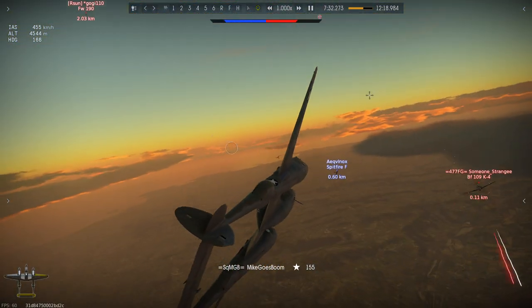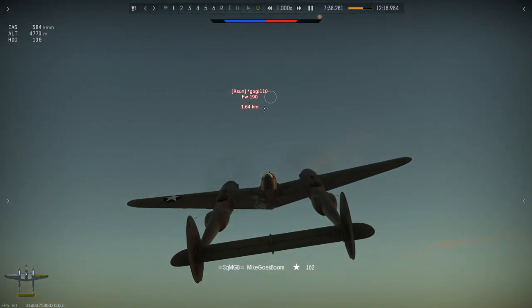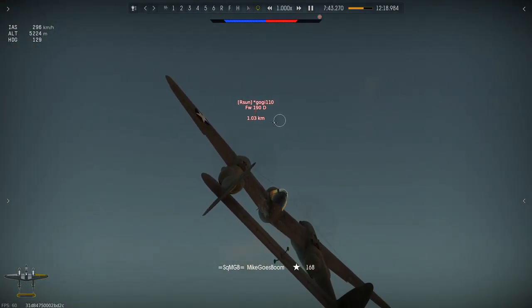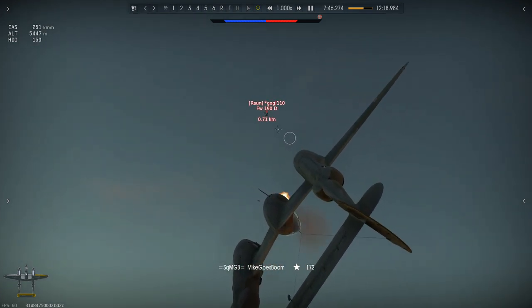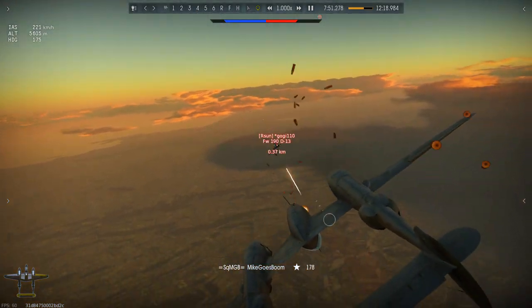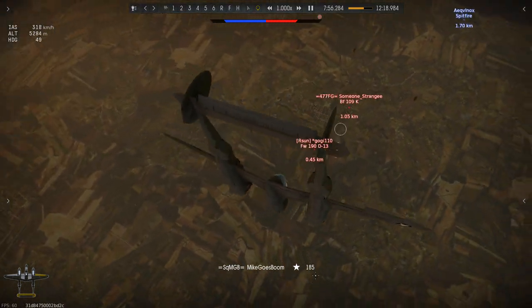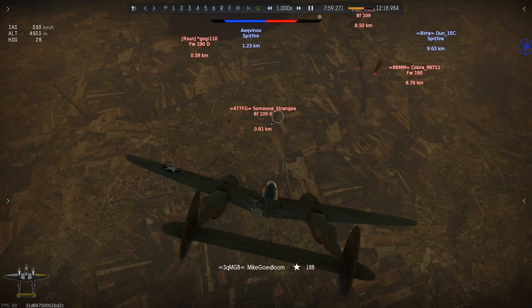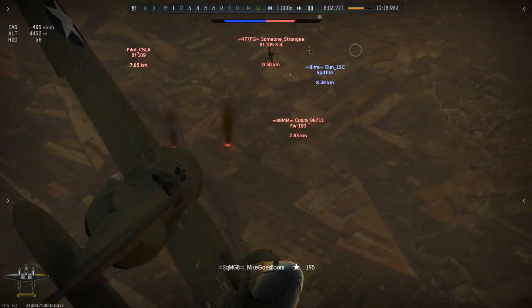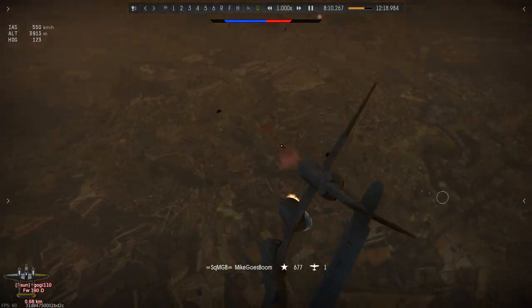The K4 turns around to try and go head-on with me; he's now being engaged by Equinox. There's a Focke-Wulf at high altitude which I prioritize, given that I have the highest energy state from all the speed I built up in that dive. I try to get a couple of shots in but my lead isn't quite enough and he evades most of my shots. The 109 K is climbing up; he's still being engaged by Equinox and a Spitfire. The 109 does a turn to the right and presents himself perfectly to my guns — and sure enough, this time I get the kill.